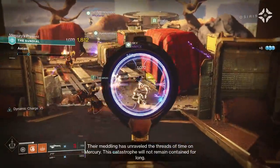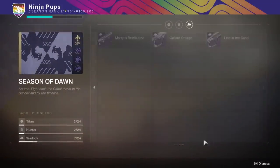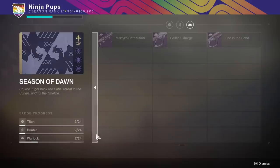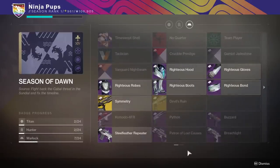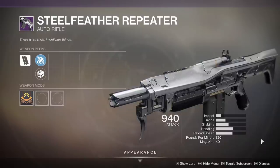As for the three new ritual weapons, we'll cover those in a separate video. Let's start with the weapons included in the Season of Dawn Collections badge. All of these will likely come from the Sundial activity itself — I'll probably make a separate video talking about this whole reward system and how it works in the near future.